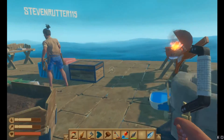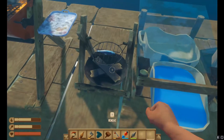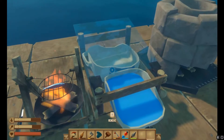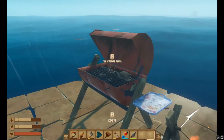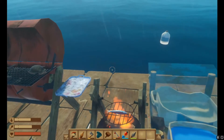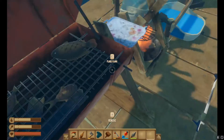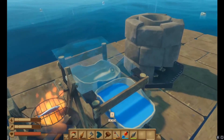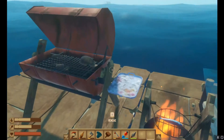Hello everybody and welcome back to Nations Wrap. We just left the island and we're upgrading. We've got a fresh water big container, we got our big cooker, and we still got a little cooker because we can only cook one big fish or three little ones, so we can keep using that one. I didn't see any point keeping the little water thing since we got the big one, so we got rid of that one.